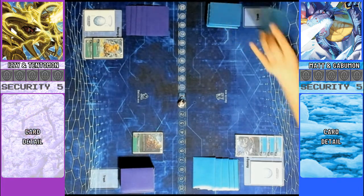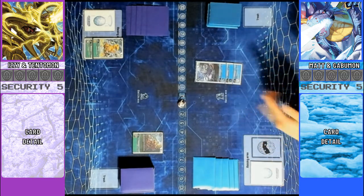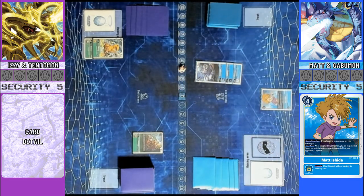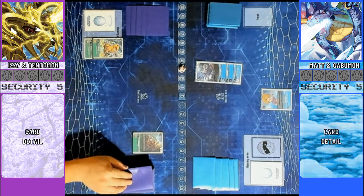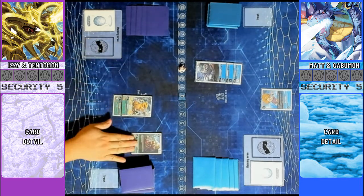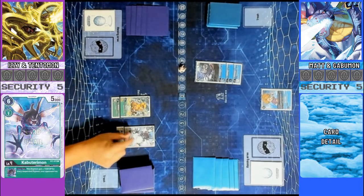I will draw for turn. I will push my Gururumon out. I will play Matt Ishida, giving you 3 memory. Draw for turn. I'm going to push Agumon out. I am going to evo into a Kabuteriomon here for 1, 1 draw.